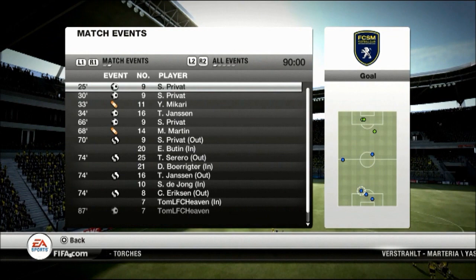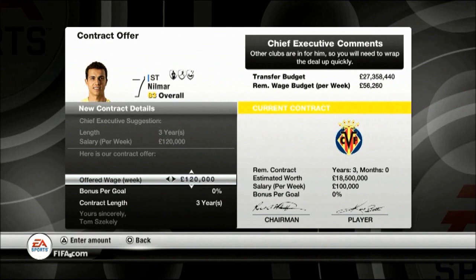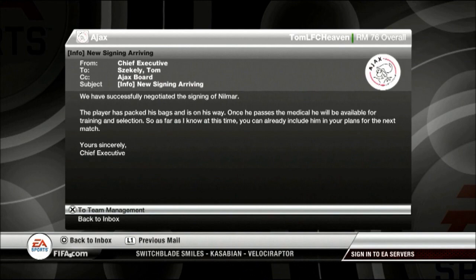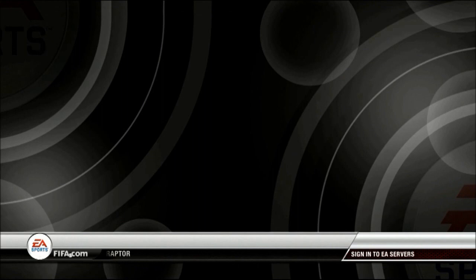And here Nilmar accepts our 120,000 weekly wages, so he arrives at our club, and I get a trophy — massive signing! And I hope he will be massive. We also sell Burjikin to Aston Villa for 1.4 million pounds.